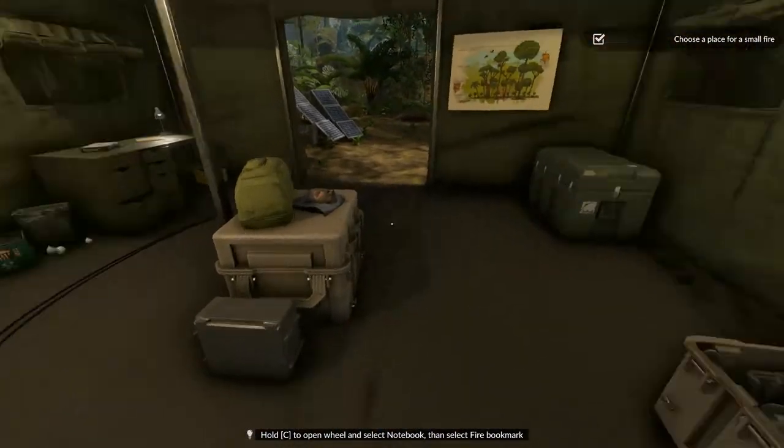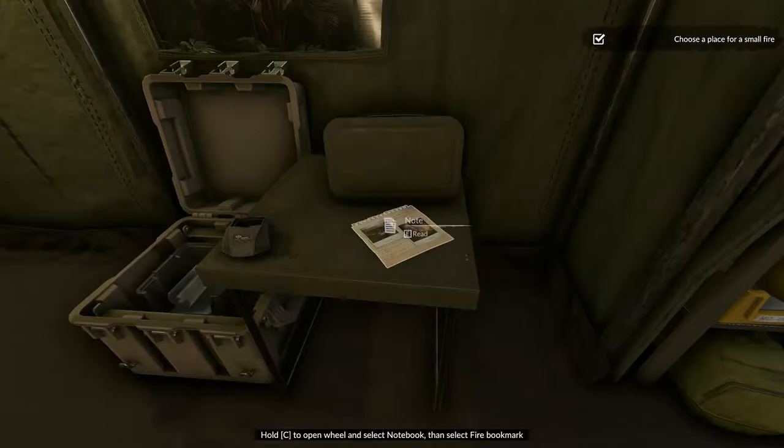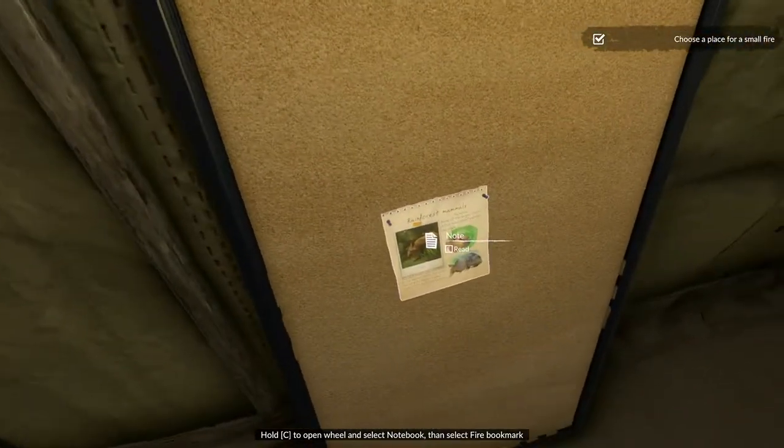We find a note about the lost tribe: 'This is their land - their heritage as it has been for thousands of years. Whoever comes here needs to respect this.' A 'Shabono' must be some kind of shelter. It's been three years since they saw the tribe last - the tribe often reacts with fear to the unknown. There are notes on rainforest mammals: capybara, armadillo, and tapir are food sources for indigenous locals, rich in proteins and fats.